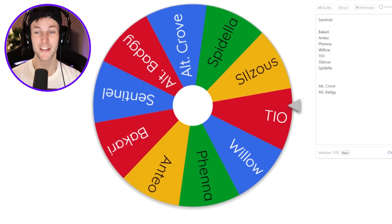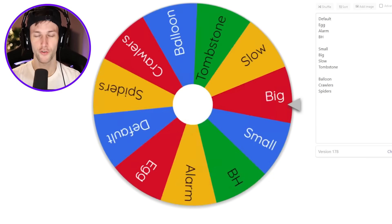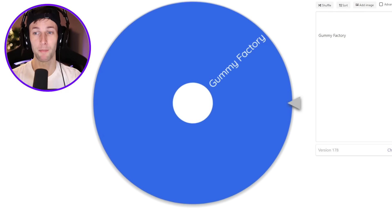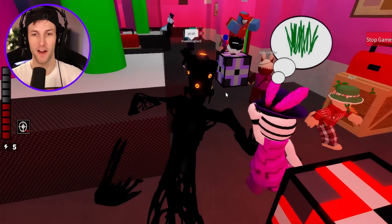For the fourth and final spin, it's going to be Teo. We only have one map left. Teo's got the big kahuna traps, and the last map is the Gummy Factory. Let's go!